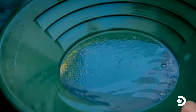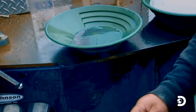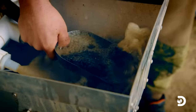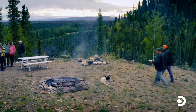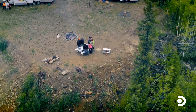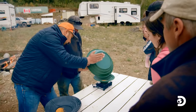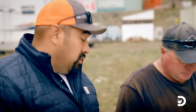The proof is in the pan — there's gold powder in there. The punch plate worked: fine gold was caught. From the new bottom sluice alone, they pull 0.17 troy ounces — five and a half grams — material that would have been completely lost. That's around $300 right there, recovered from what would have been tailings.